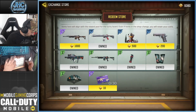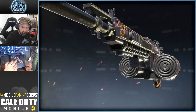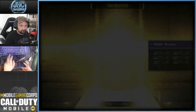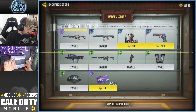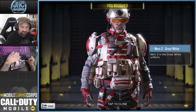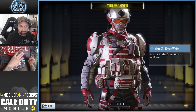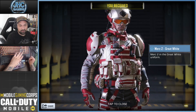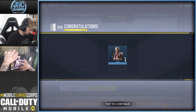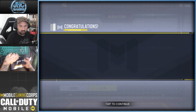We're gonna buy everything. This is just a thousand now — it used to be 3k. Even though I don't like it, it's for the collection. And the soldier of course — boom, 500 tokens, very cheap! I'm a fan, guys. I'm a fan of the Merc 2 in general because of the shoulder pads. I think it's a great soldier and it's free — I love the colors. The pistol for the collection also, Great White, so we got the whole combo.